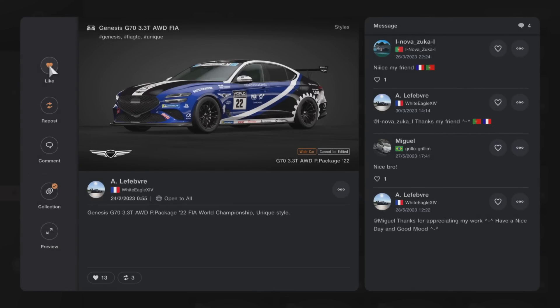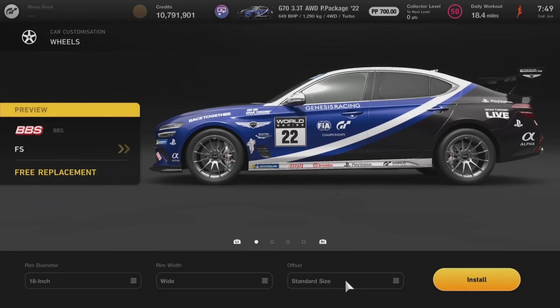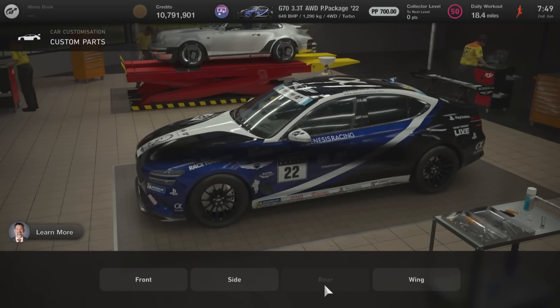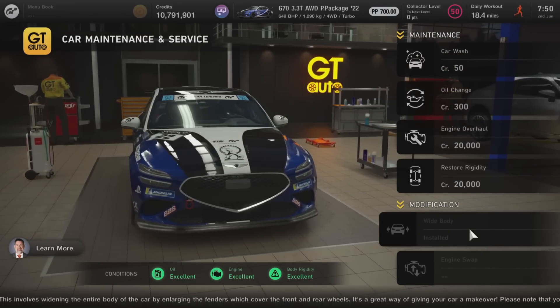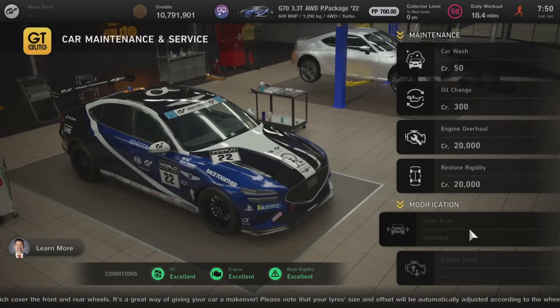There is a livery on this one and I do recommend putting this on — it will give you everything you need and everything I'm currently running with this build without having to do it separately. It's by White Eagle, a Genesis G70 FIA World Championship style livery. However if you don't want to go down that route, it's 18-inch wheels, wide rim width and wide offset, just to ensure you've got those enabled. Then into the aero department — custom parts at the front is type A, sides type A, and on the wing it's a custom with a medium length wing with type 7 end plates. You will need to have the wide body installed on this car to ensure that your aero parts match up correctly. So it is wide bodied, not standard.